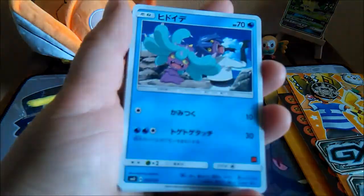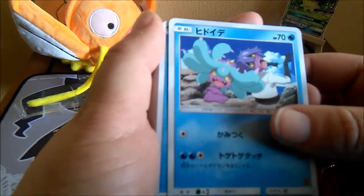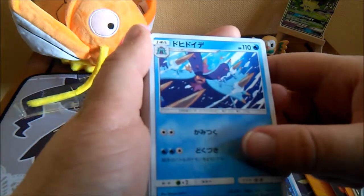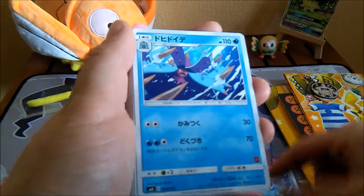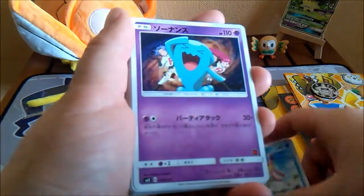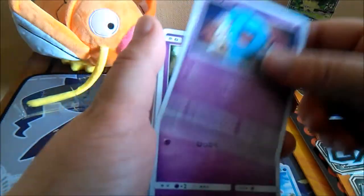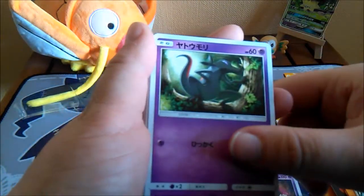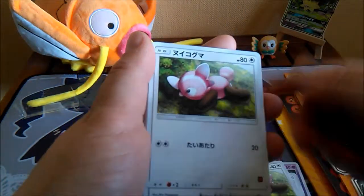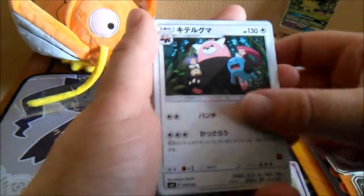This is Mareanie and that's really cute. Got another one — that's Toxapex I think. Bruxish. Wobbuffet with the whole Team Rocket gang — this is really cool. Salazzle I think, Meowth, Stufful. Bewear again with the Team Rocket art — that's so cute.